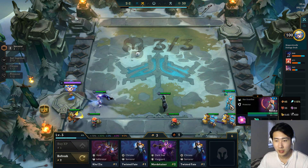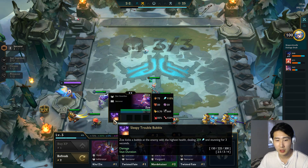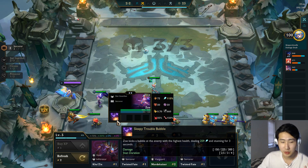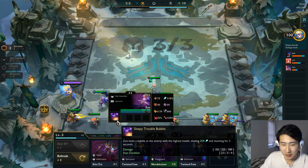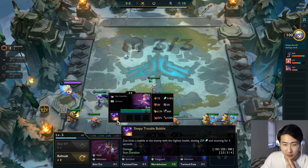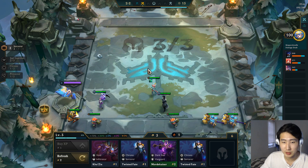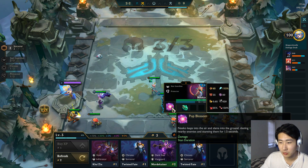This trait isn't exactly like the Ocean trait because only Star Guardians gain mana. We have a two-star Zo and Niko is a three-gold champion, so she'll eventually outscale Zo. Zo's ability kicks a bubble at the enemy with the highest health, dealing damage and stunning for three seconds — a pretty good ability for a one-star.